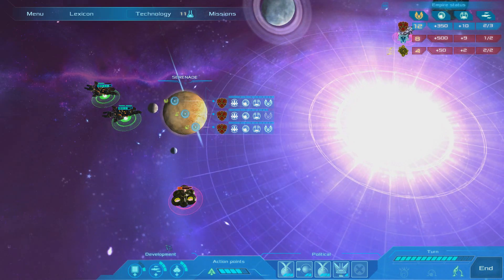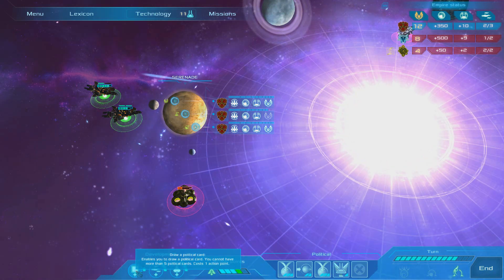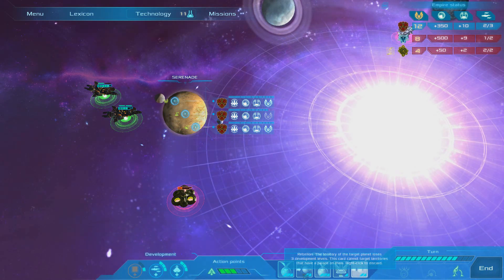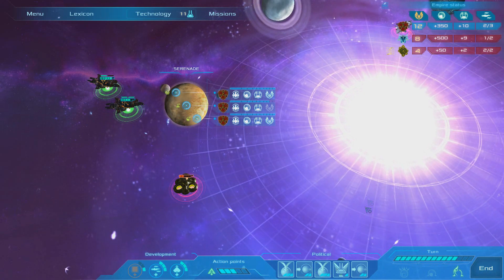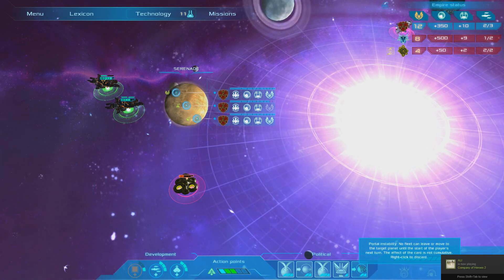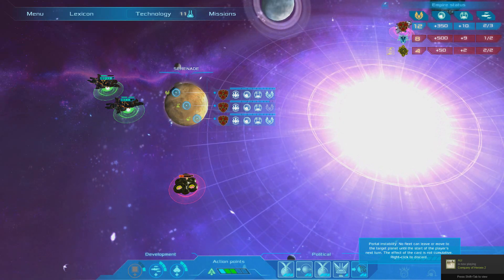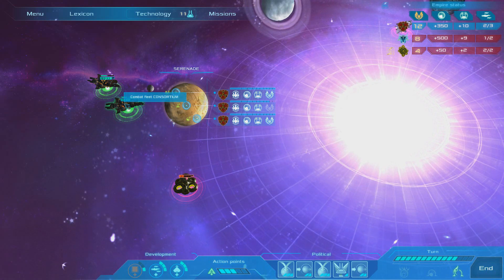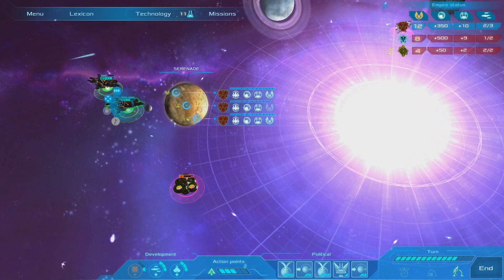I really want to try and take it out. I'm just going to pull out another political card and see what we get for another action point. What have we got this time? Portal Instability — no fleet can leave or move to the target planet until the start of the player's next turn — and that will cost two action points to use. So let's attack this guy again with this one.